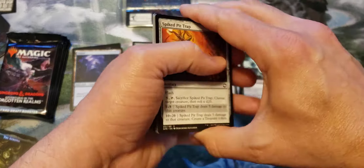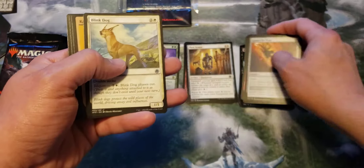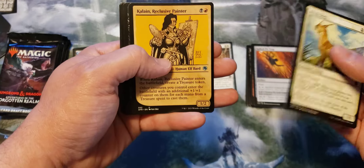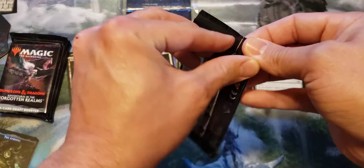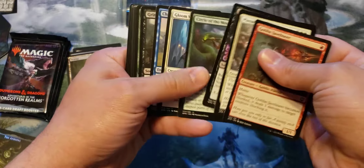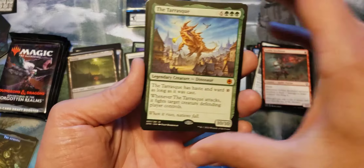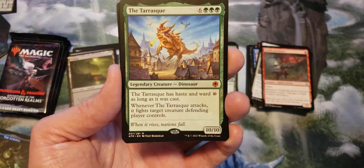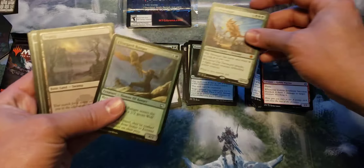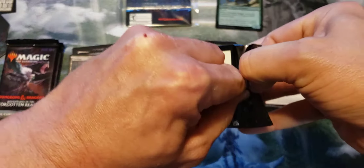Hopefully we can get a couple mythics out of here, maybe one of the borderless cards. I did pick up a Volo at my shop today because I want to build it. Also picked up a little Gnawbone while I was there, so I got those cards ready to go into my Volo deck. We got Teleportation Circle — nothing too great so far. Oh, there we go — there's a nice mythic! We got the Tarrasque, a big legendary dinosaur, 10/10 for 10 with Ward 10. And we got a foil — just a common foil out the back.